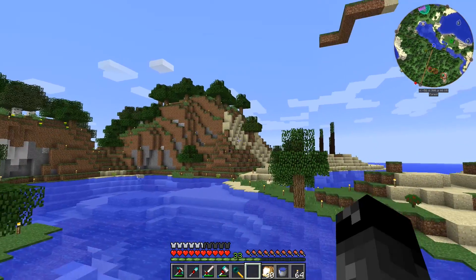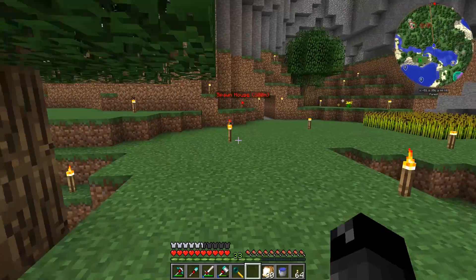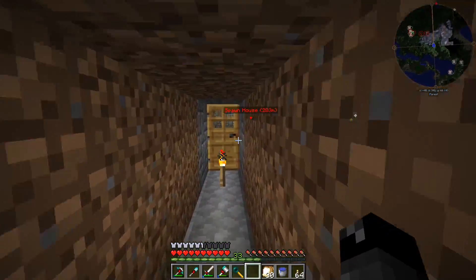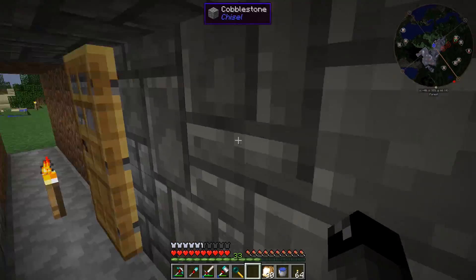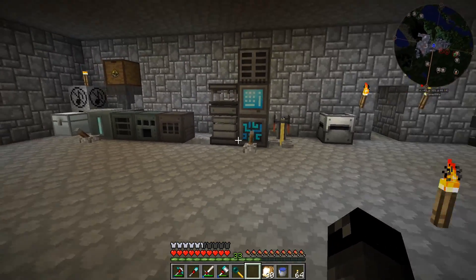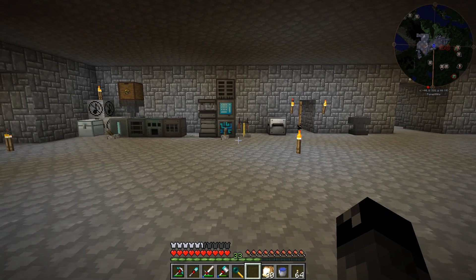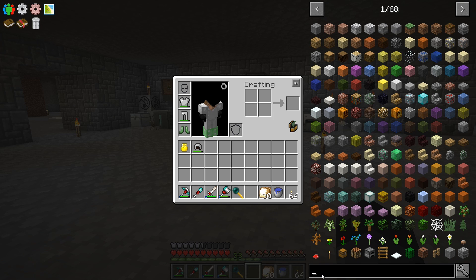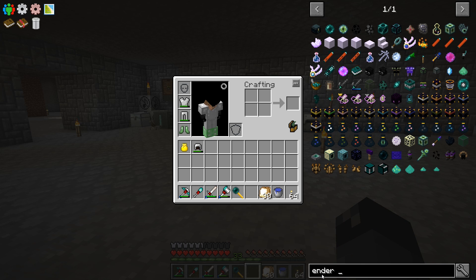I ended up finding an abandoned mineshaft and I explored that whole thing. Still didn't find a spawner. You would think that you'd find one of the cave spider spawners in one of those. I explored a long way in there; I think I uncovered all of it. Still didn't find one. So now I'm kind of stuck — I want to get a spawner going, but I don't have any way to get the broken spawners.